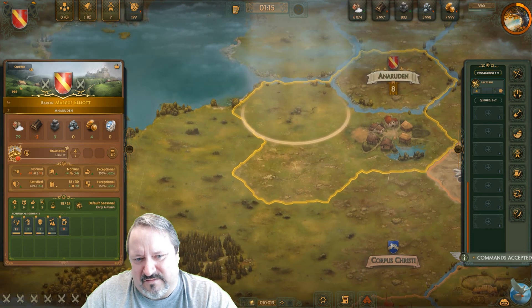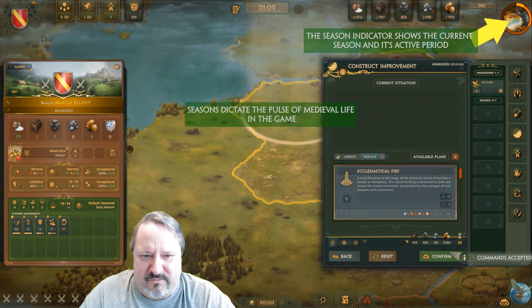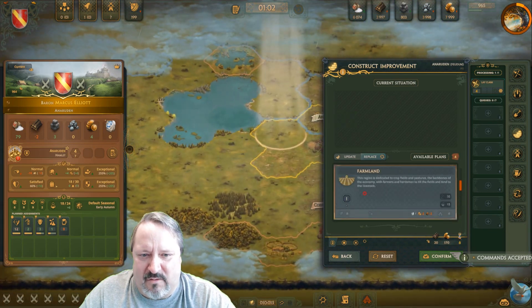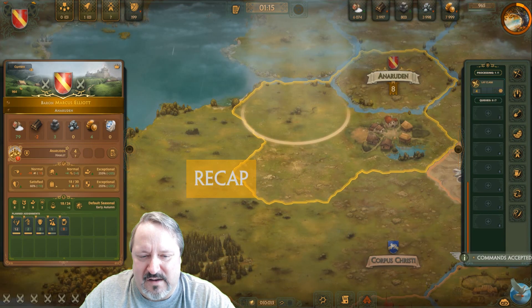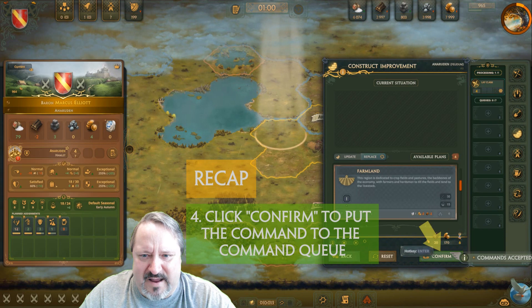The next thing to consider is food — we're fine right now, but it is autumn. If you look in the upper right-hand corner there's an indicator showing the current season, and we're in fall. So let's get a farm in the ground so that it's active and ready for spring when it's time to plant, and that will hopefully take care of our hopefully growing population at that point in time. So we've got that down.